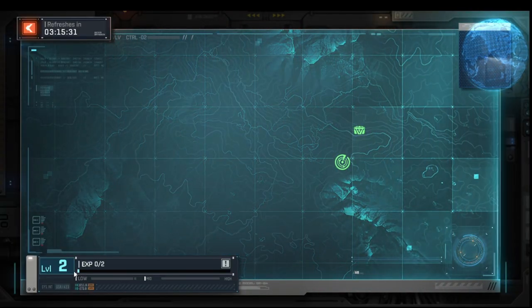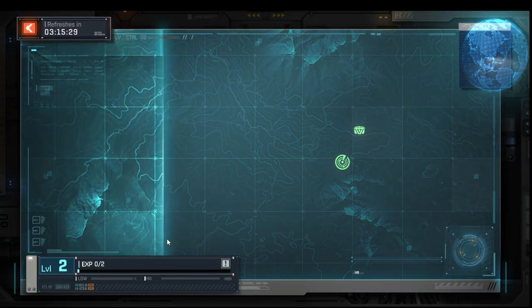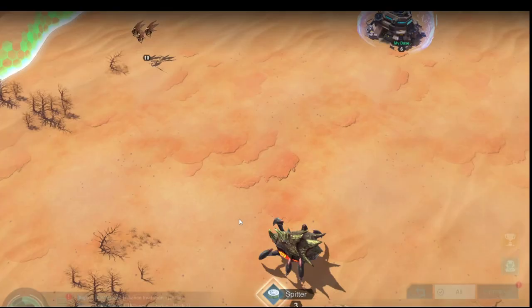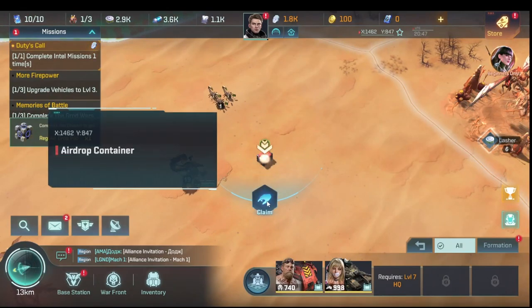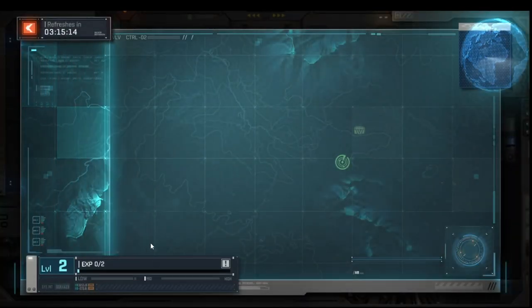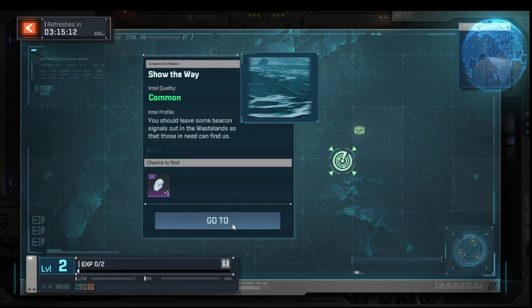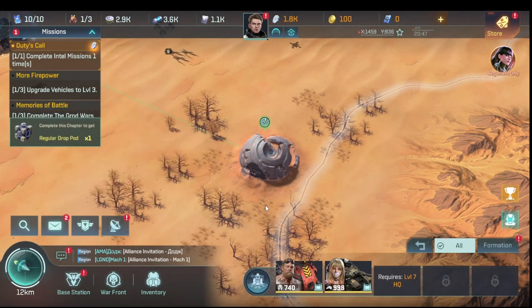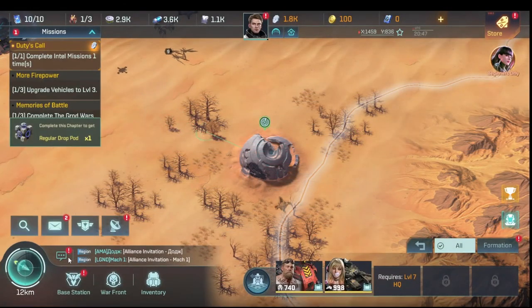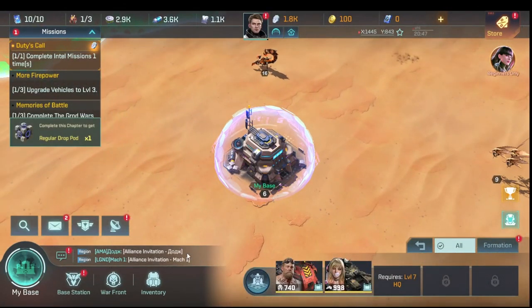We leveled up to intel level two — we need two more for the next one. The game gave us two intel chests. These chests are simple: you send a little robot to collect them — it doesn't use any current resources or RR2 units, just sends a drone. We go back in and do the mission again, then return to base while waiting.